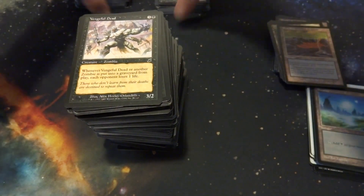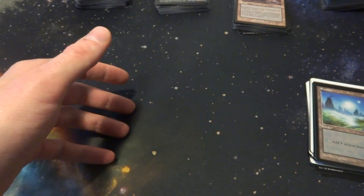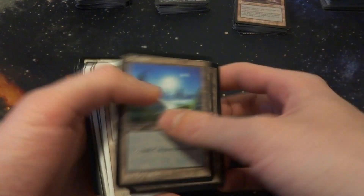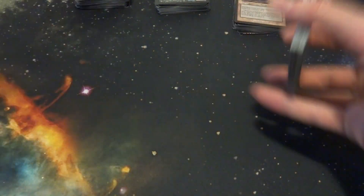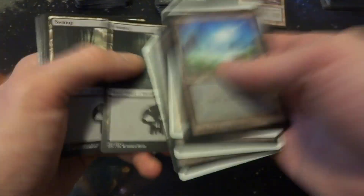Usually when I start off with my decks, I like to make 60-card casual decks, and I like to start with the mana base. Right here I have 24 basic lands. Usually I like to have 22 to 25 depending on the mana curve. I'm going to stick with 24. So that's 24 basic lands right here.